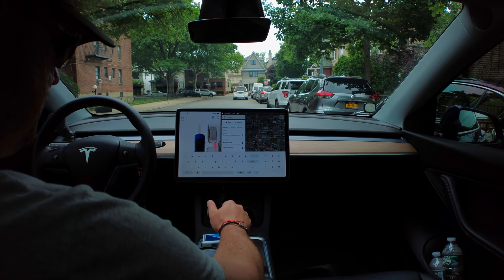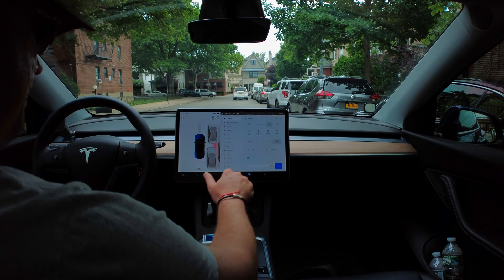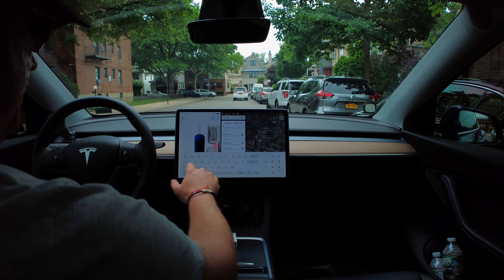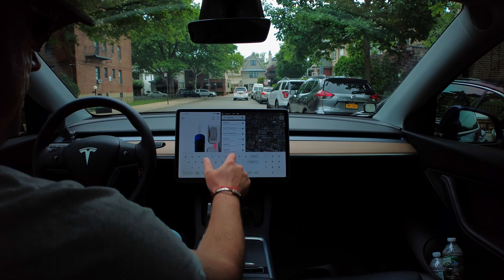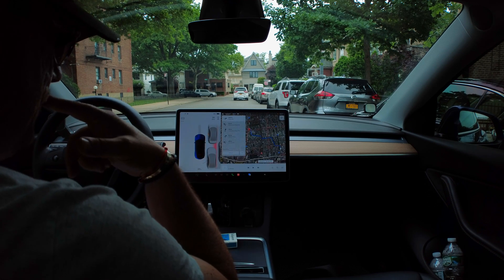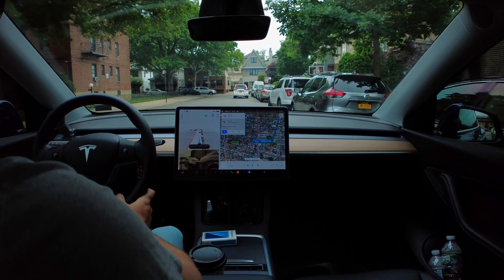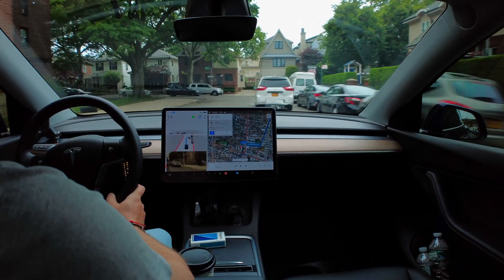Hello guys, my name is Dennis. Thank you for coming to my channel. Today we're gonna check the FSD — I forget the exact number, it's 10.12.2. Let's try from point A to point B. I'll put the address in: Bagel Boy. Let's see how it's gonna perform, how many interruptions there are gonna be. I press double tap and we're ready to go.